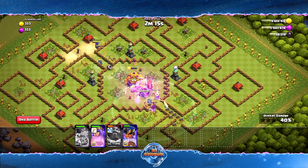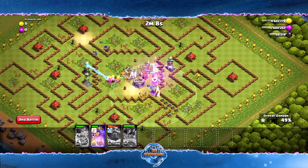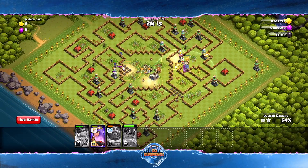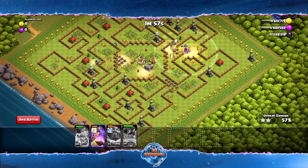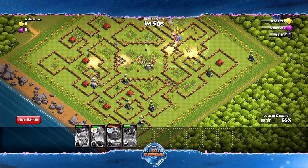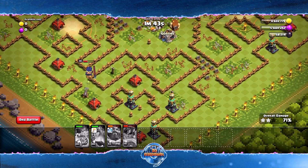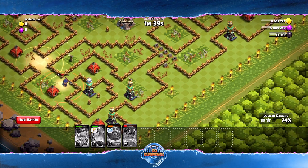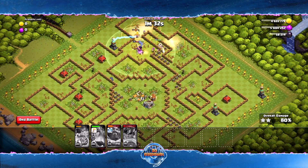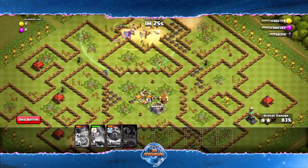She pops her ability to take out Tesla Towers and Cannons. We've taken out the majority of this base — look at how many hidden Teslas are left. We still have all our heroes, which is perfect. I'm going to pop Queen's ability to help speed things up. Royal Champion is definitely going strong, taking out the majority of these defenses and hitting so many traps. These guys took out the Town Hall — but I definitely think Royal Champion is MVP here. And Royal Champion is down — right as we said it.